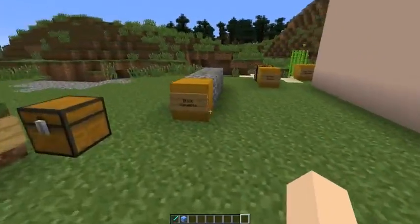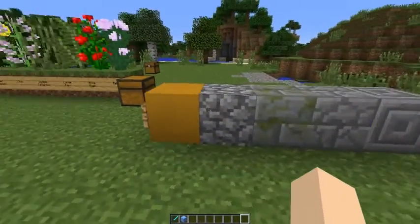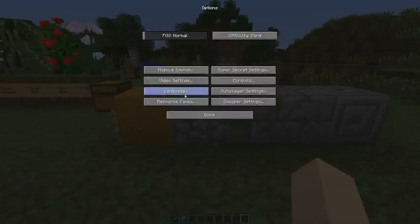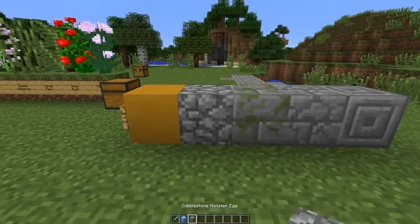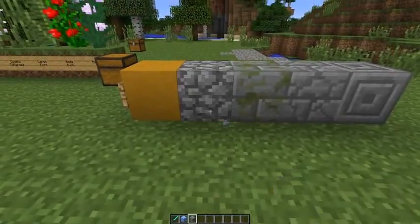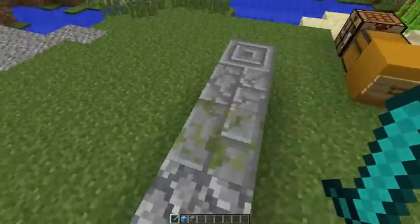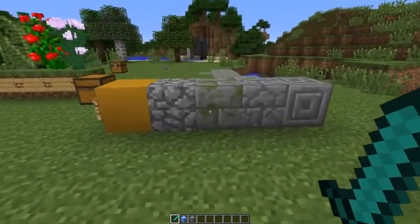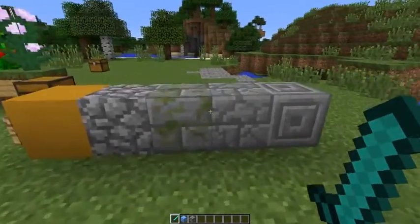There are a couple of new silverfish block variants. When I break one of these on Hard difficulty, a silverfish spawns. Breaking it will activate the rest nearby, so strongholds are going to be a lot more annoying now that these are included.